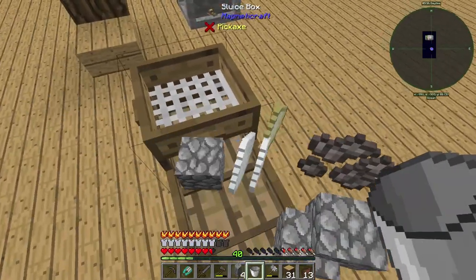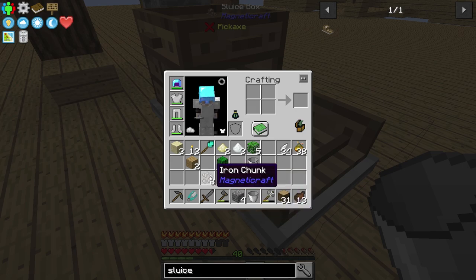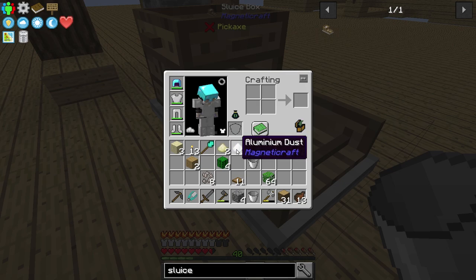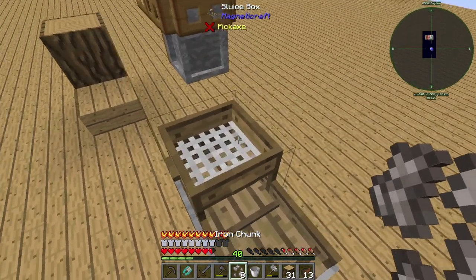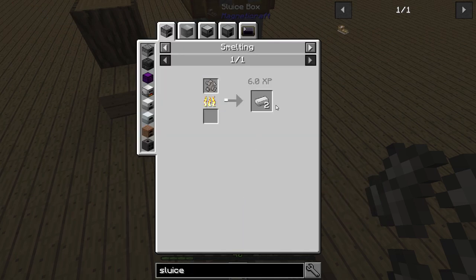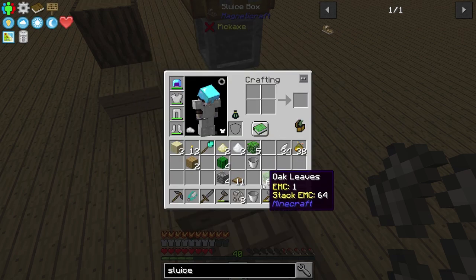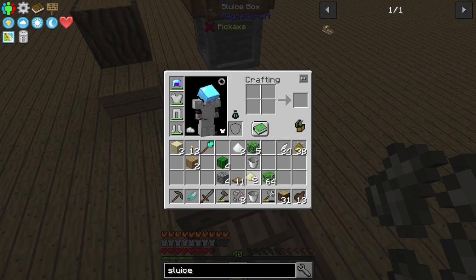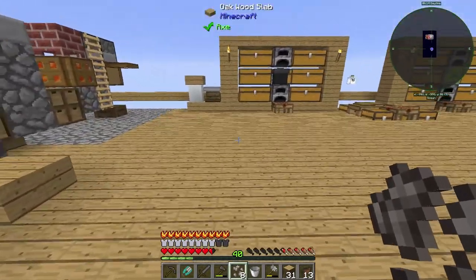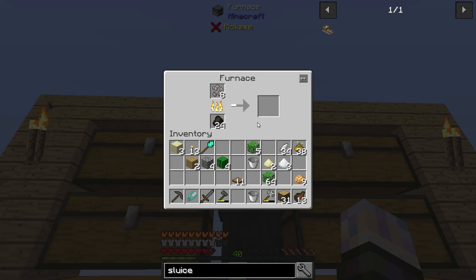It gave me cobble, nickel, and aluminum — because I did the iron chunk. That is cool. It gave me nickel and aluminum — remember that. I did not expect that. So I can smelt these up now and get double. Let's try that. Throw that in there and I should get 16 iron out of this. If we can do entire stacks at a time, that's actually not too bad.